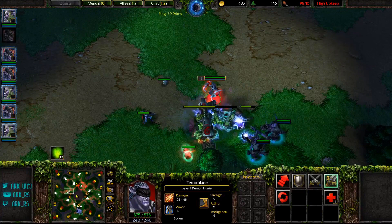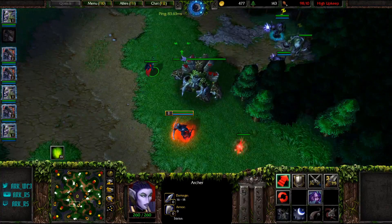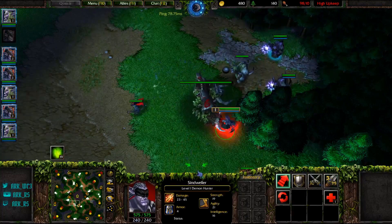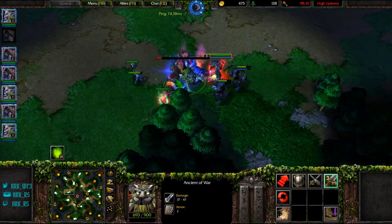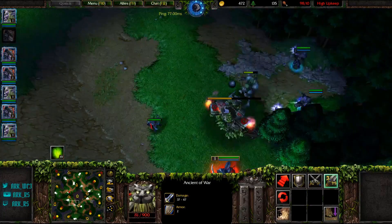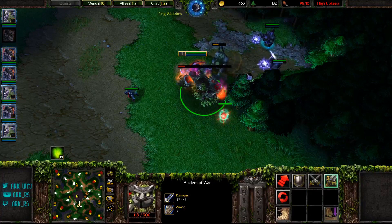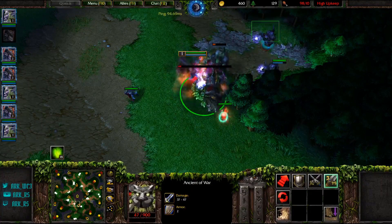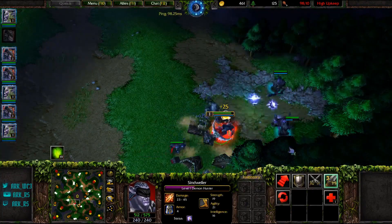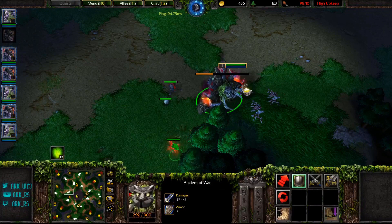Why do you attack and then uproot? The reason is — let's use this as an example. I'm going to uproot the AOW already and then start attacking. What happens? You see how these ranged units are all in the back? The AOW didn't have to move very far at all to start attacking. Once this creep camp dies, the AOW has to walk all the way over here to start attacking. So you can see that completing the creep camp will take a lot longer if you uproot your AOW before you aggro the camp.